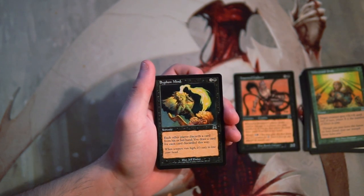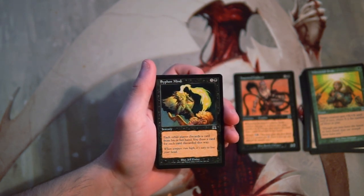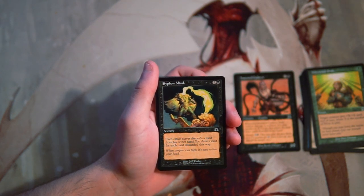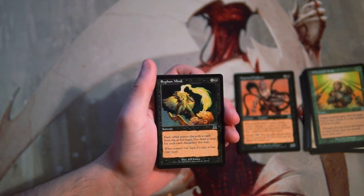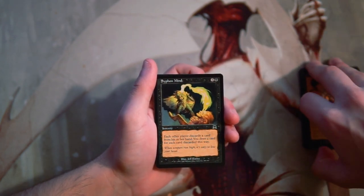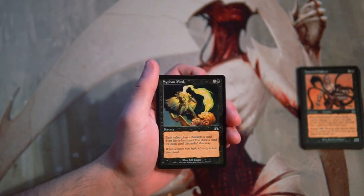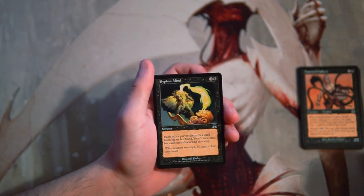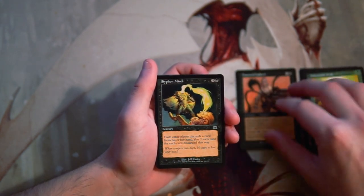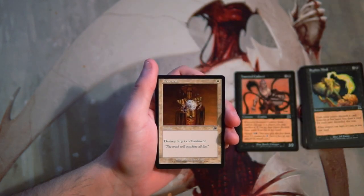Siphon Mind is 3 and a black for a sorcery — each other player discards a card from their hand and you draw a card for each card discarded this way. I actually really like this. It gets rid of opponents' resources, which is important, and it draws you cards — in a multiplayer format this would be fantastic. I'm not sure it's amazing in draft because they'll probably discard something not super exciting, but it is still a powerful card, one I would consider playing but probably not first-pick.